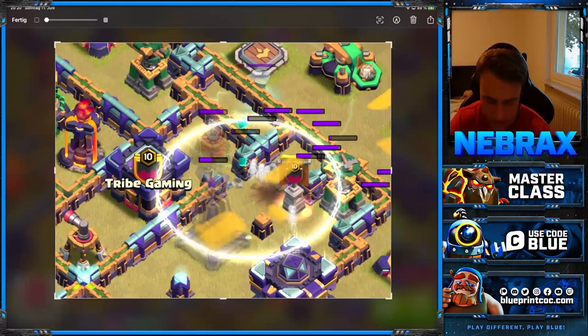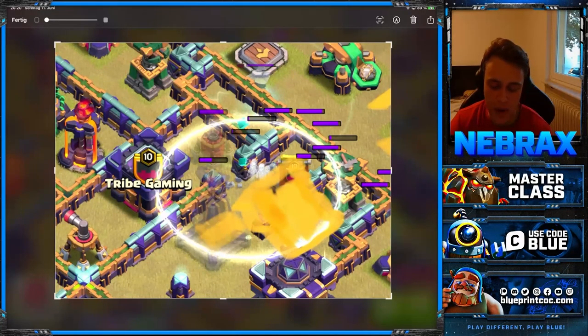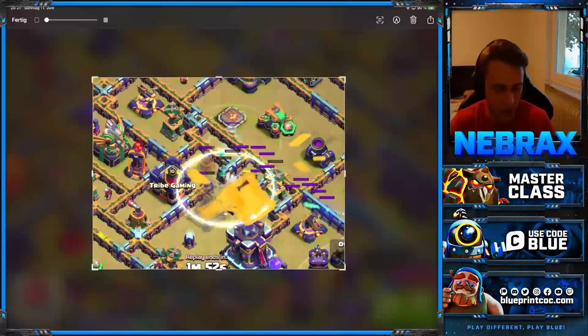Because of that, you want to clone into directions where you don't find that many traps. In this case I landed on this square, so the four goblins and five wall breakers I had in the blimp already triggered all those traps — this is already a safe area. Then with the clone spells I search an area without many traps. I threw them between the clan castle and the sweeper, where there's only space for small bombs.